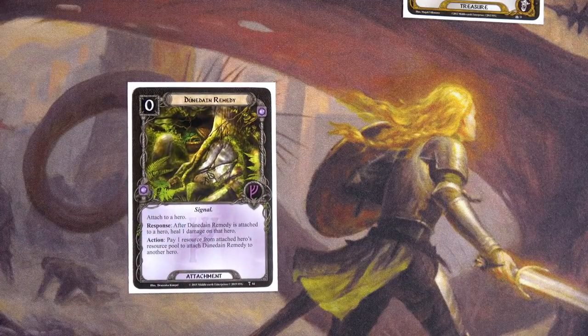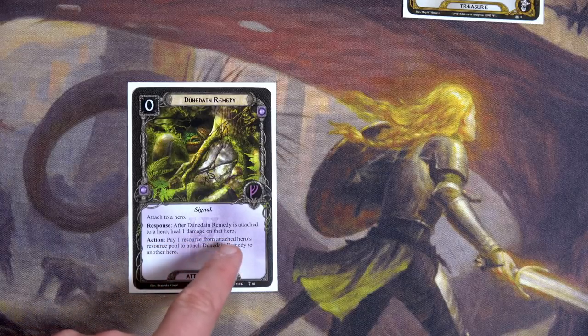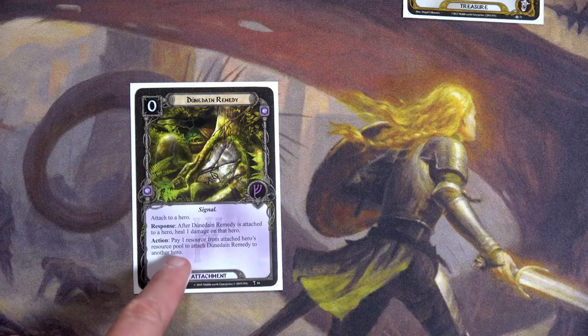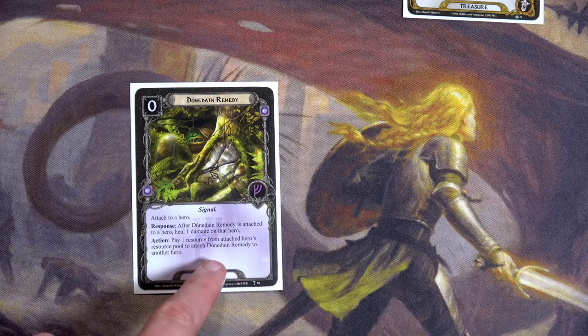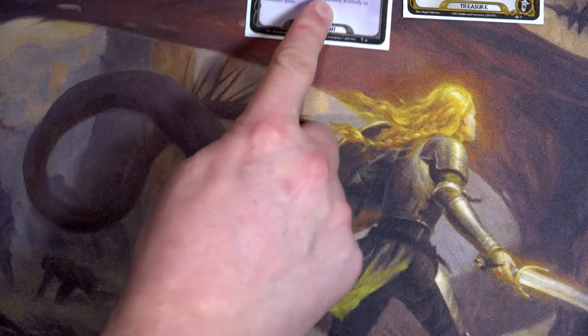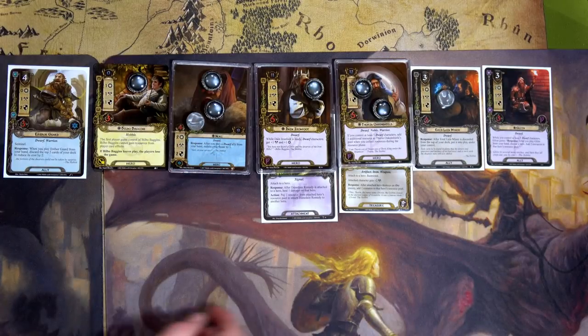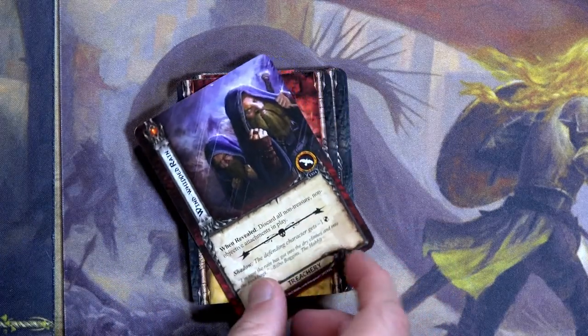Last but not least we play Dunedine Remedy attached to Dain — Dain immediately heals by one. After Dunedine Remedy is attached to a hero, heal one damage on that hero. Pay one resource from the attached hero's resource pool to attach it to another hero. For questing this round: Nori for three, Heirloom Minor for five, Gloin for eight, and Bilbo for nine — nine to four. We'll reveal the top card.